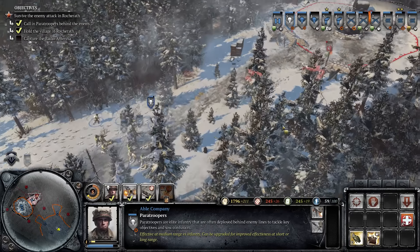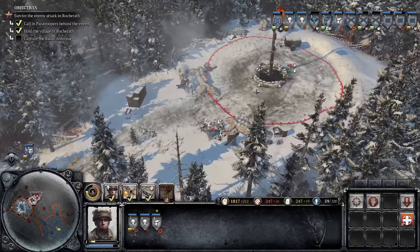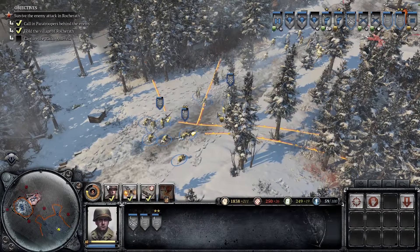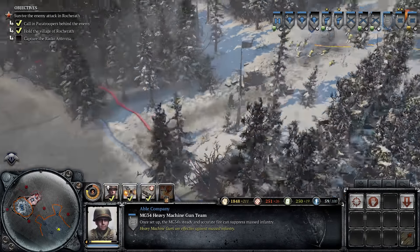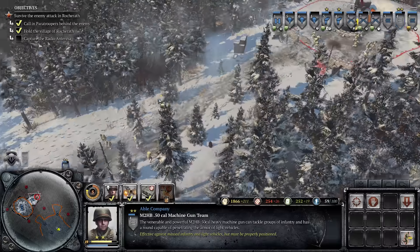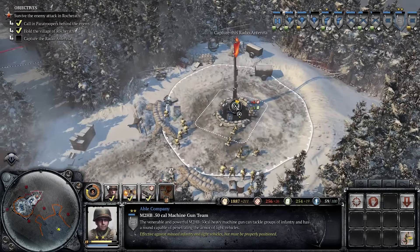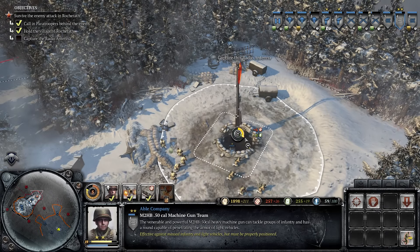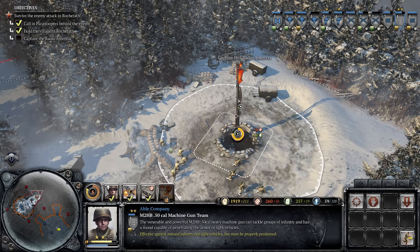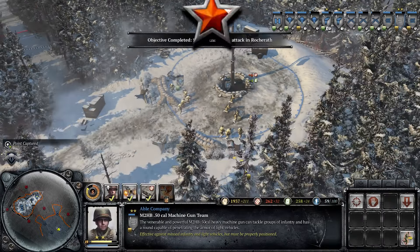We'll take these guys out as quickly as possible and then move up. There doesn't appear to be another unit. I'm going to get the machine guns back here just in case any more Germans appear. I'll set the 50 cal back here just in case any more show up. This is a bit of an introduction to the capturing of points — in the actual game, these are scattered all over the map and you have to take those. But in this mission, you don't really have to do that. We've now repelled the Germans from this area.